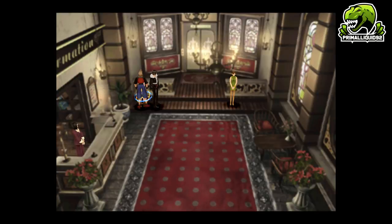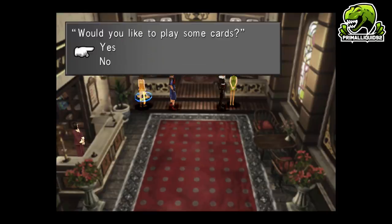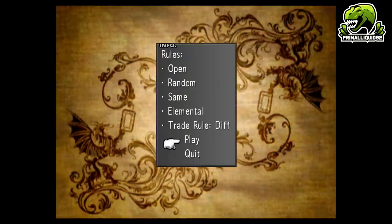Which means a lot of trial and effort on some people's part, but for us it's going to be made super simple. We're going to be looking at Dollet in this video. Dollet has Random and Elemental rules. Elemental isn't that irritating, but Random is super irritating. So we're going to get rid of them.